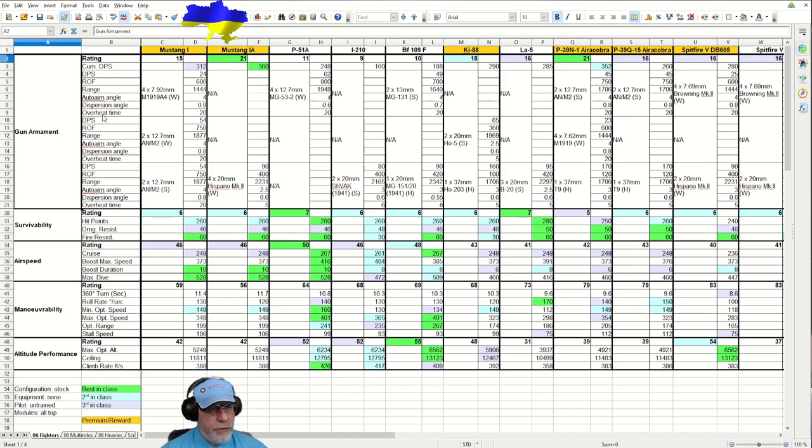Down the left we have the information you would see in the hangar UI, supplemented by information from a third-party website concerning the guns, the auto-aim angle, the dispersion angle, and the overheat time. In the body of the spreadsheet we have all the relevant numbers for all the characteristics of the aircraft. In every case the configuration was stock - equipment demounted, pilot sent back to barracks, and modules are all top.